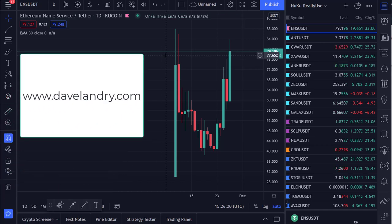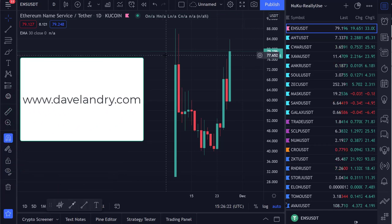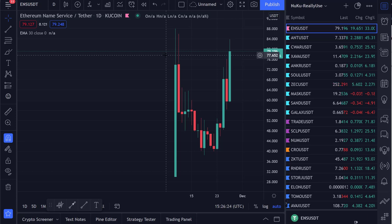Good morning everyone. Today is Saturday, November 27th, 2021. And this is Coffee and Crypto, or as we occasionally call it, Shitcoin Saturday.